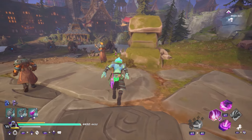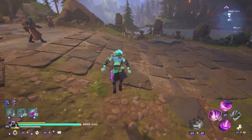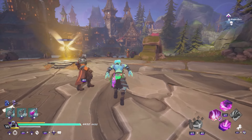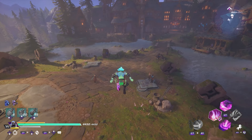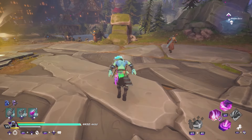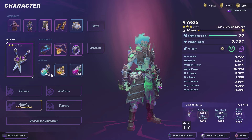I think both these characters excel really in ability spam and crowd control, at least how I have them set up right now. They can do a lot of damage and are really effective all-arounders — doing pretty good damage to bosses in a boss hunt, but also taking on big crowds of enemies and clearing stuff fast. So let's get into it. First up, I have Kairos.